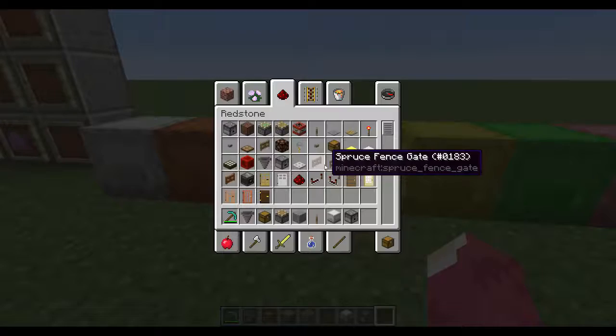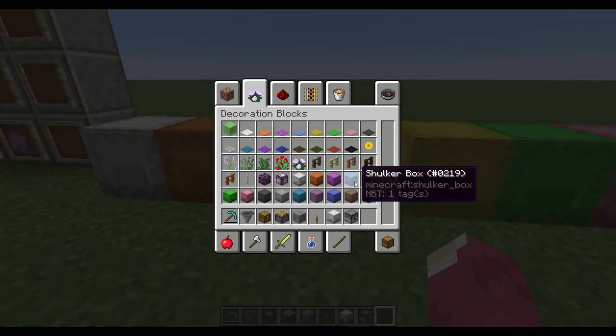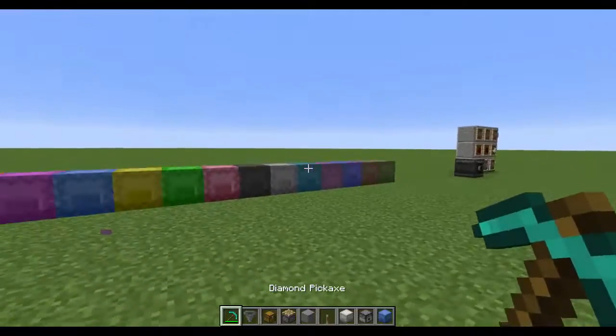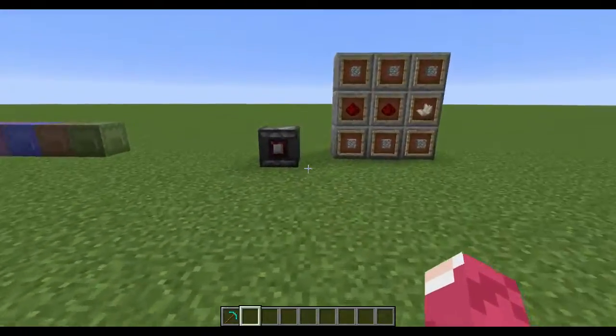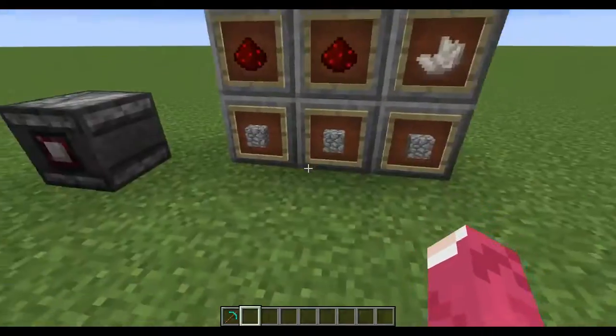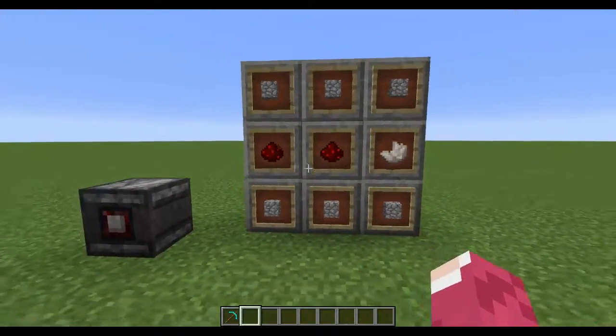The shulker box is awesome. For the colors though, I don't know any recipe - I tried a couple but didn't get it to work, maybe not implemented yet. So let's move to the next thing: the observer block.